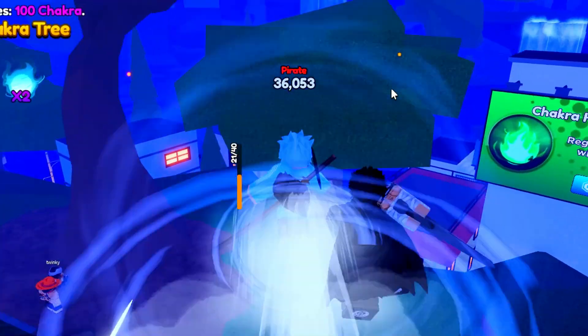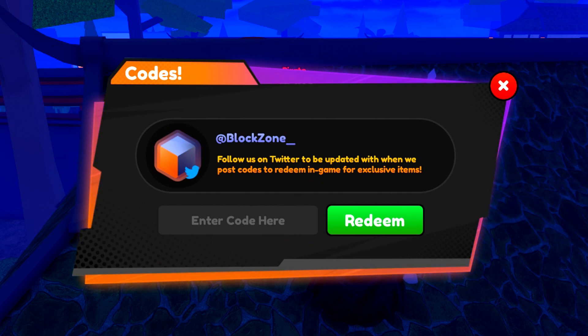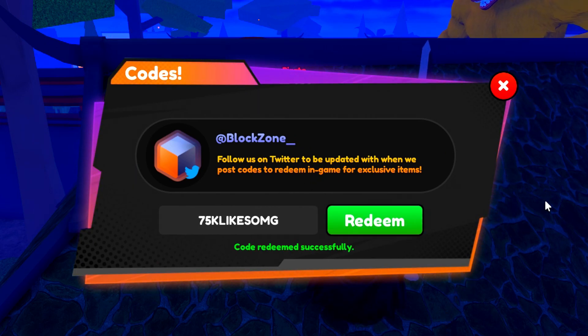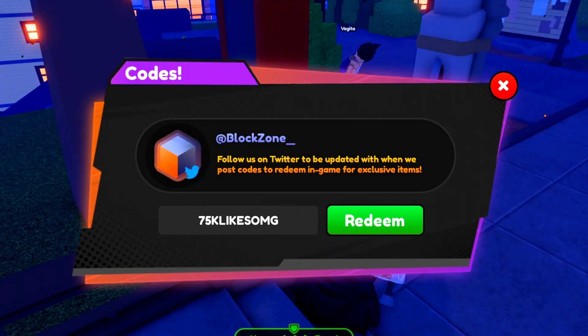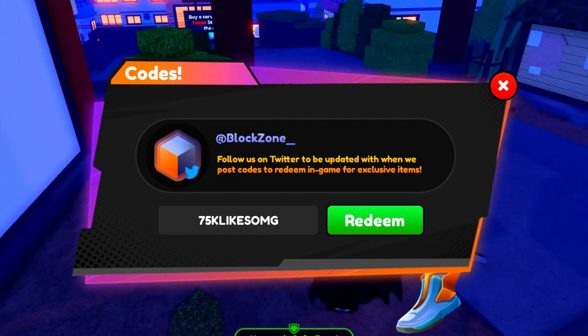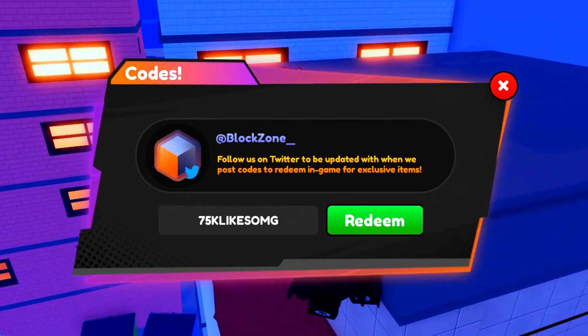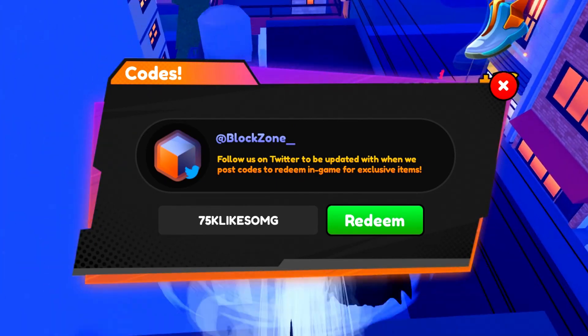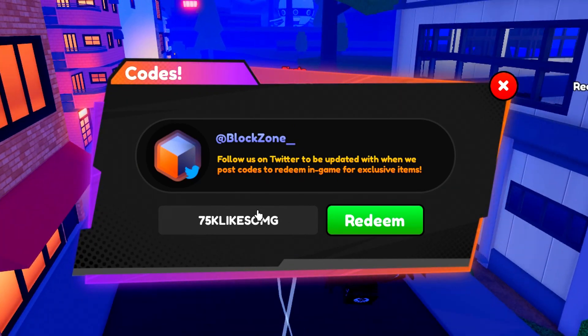I'll do a separate video showing how you get quirks in Anime Fighting Simulator X. Now for the exclusive code — the code is the 75k Likes code, which you can only get from me. It gives you a stat boost including a ton of Chikara. The code is '75klikesomg' — redeem that code. Make sure you enter it in all capitals.